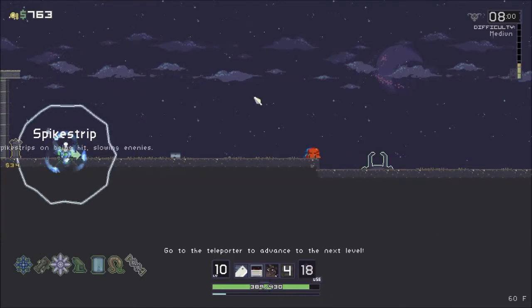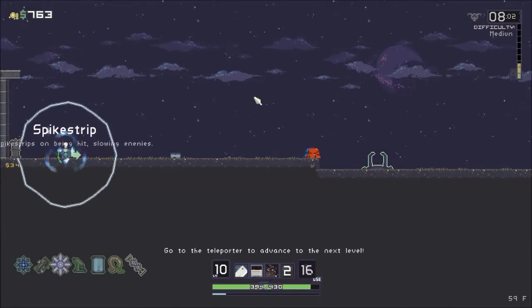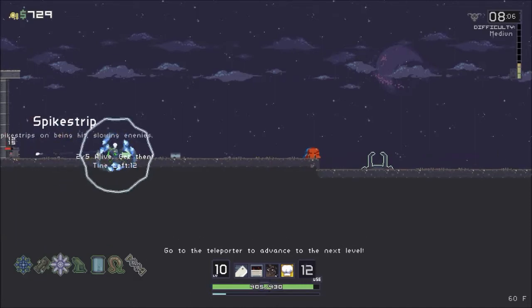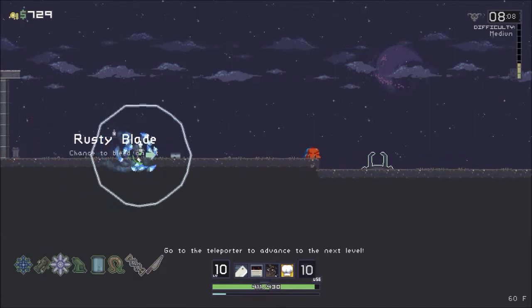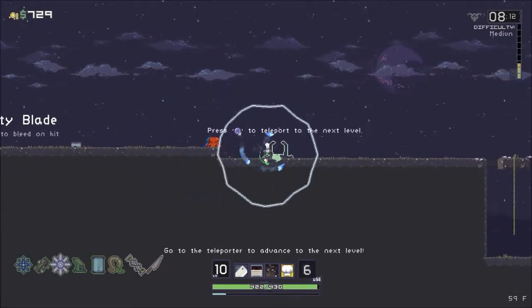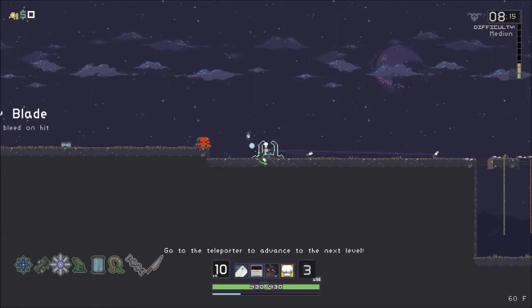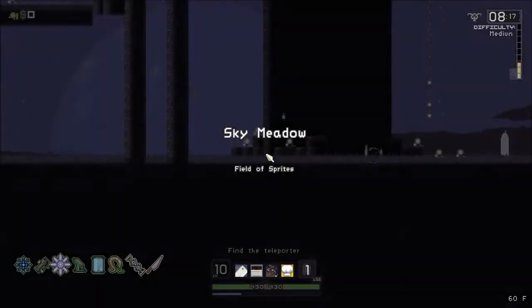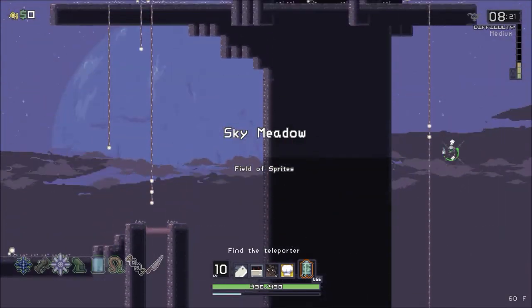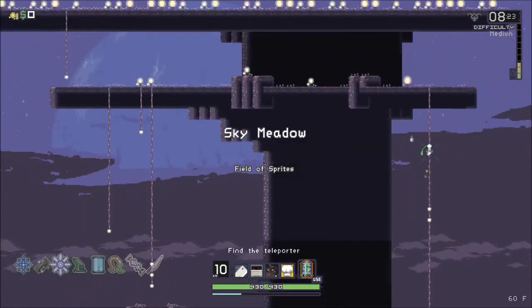Spike strip - totally worth it! Suck it buddy. Oh hell yeah - Rusty Blade! I love me a Rusty Blade. Bleed damage is my favorite. From here let's go straight up - we can't go past those two big columns.